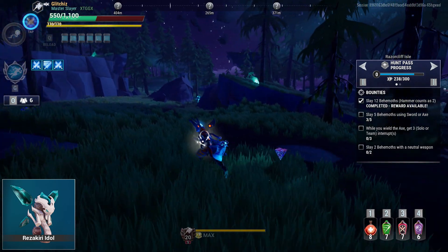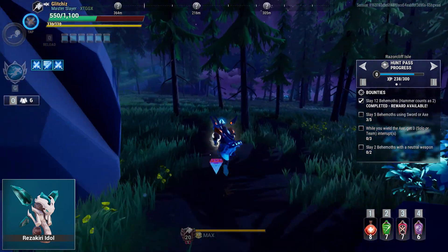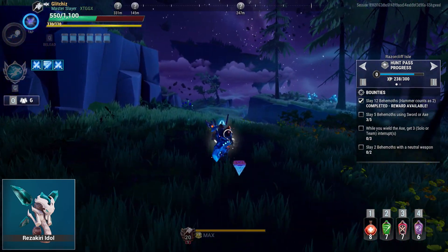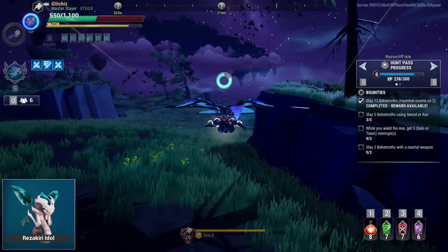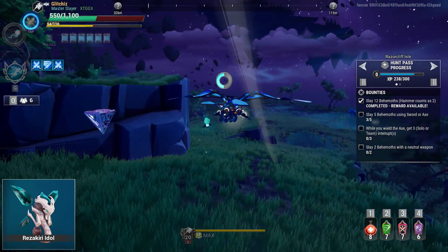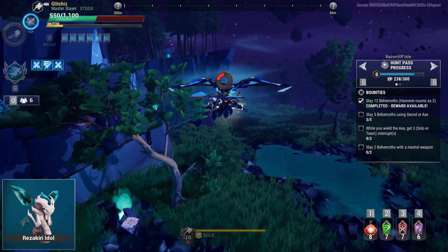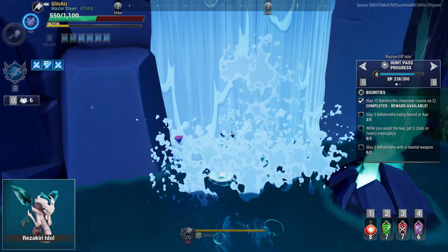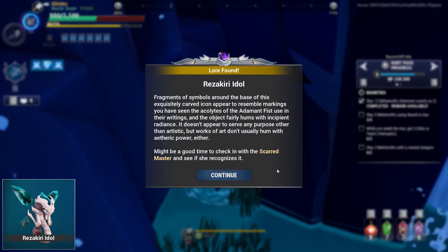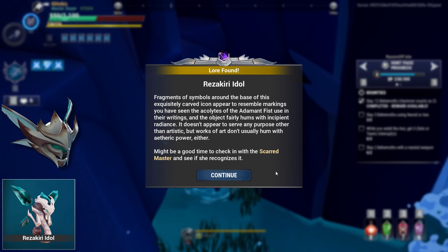Moving on, head to the Razor Cliff Isle to hunt down the Rezikiri Idol. It's located in another waterfall similar to the Cape Fury one. Follow the path I'm taking — hop on your glider to go a bit quicker and glide all the way down to the back right of the map, hanging left along the edge of the cliffs. At the bottom, walk right through the waterfall and you'll find the idol sitting on a rock. Interact with it to start a quest with the Scarred Master in Ramsgate to eventually unlock the Prismatic Grace exotic helmet.